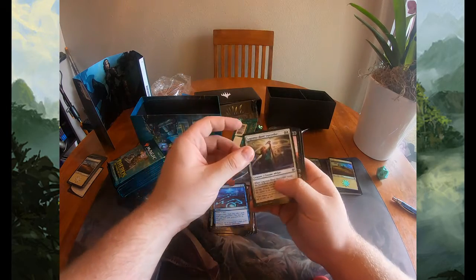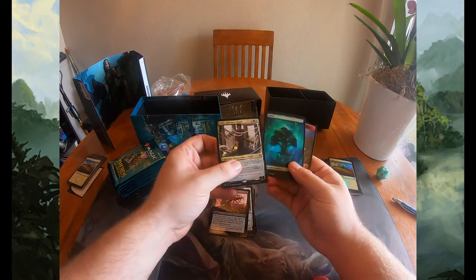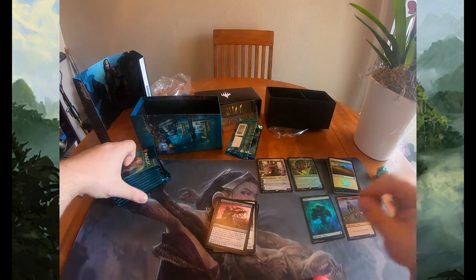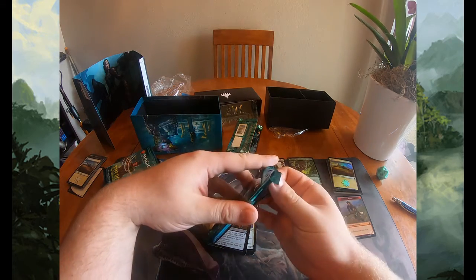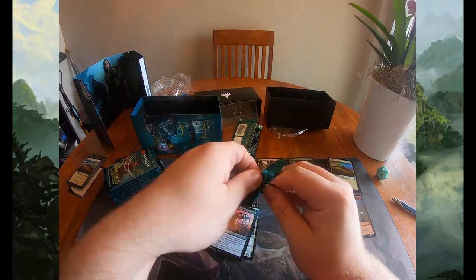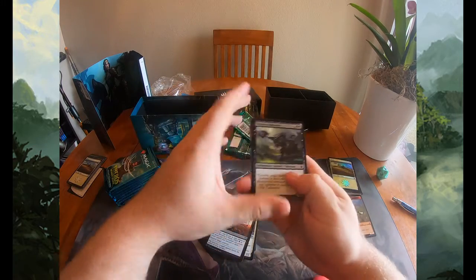In the uncommons we got Glimpse of Freedom, Lagonna-Band Storyteller — great draft pick — Dragged to the Underworld — another great draft pick. Starting off with a Calyx, Destiny's Hand! There we go, first mythic down. We got our full art land and a satyr token. Not bad — I can get behind our first pack being a mythic. Maybe not Uro, but Calyx is still a solid planeswalker. Enchantress Commander decks are going to have a great home for him, and his minus ability is really nice.